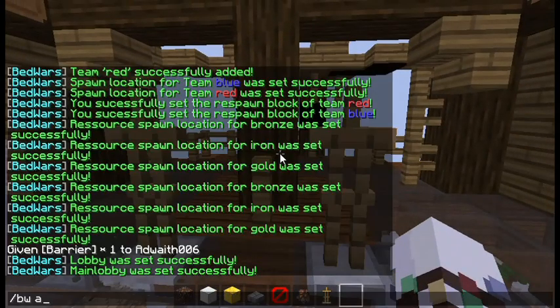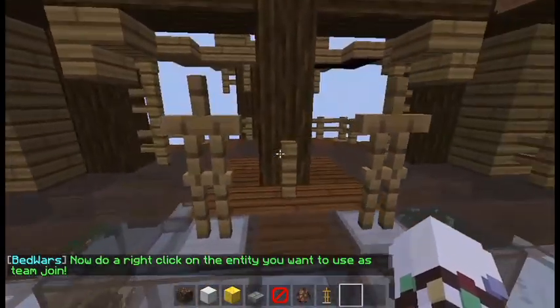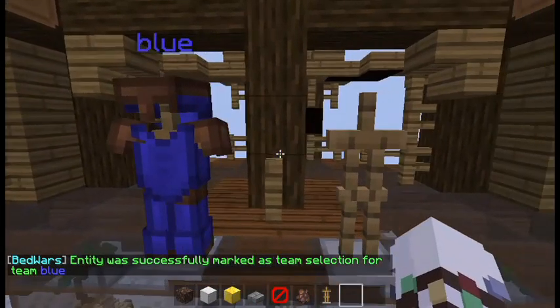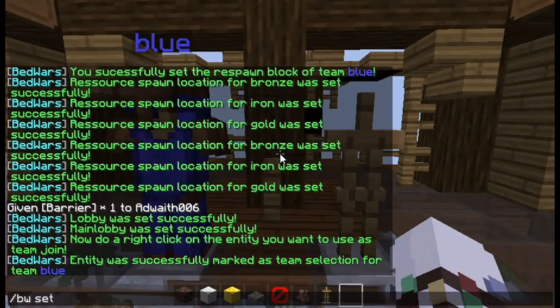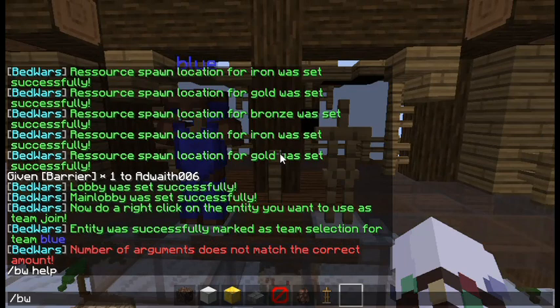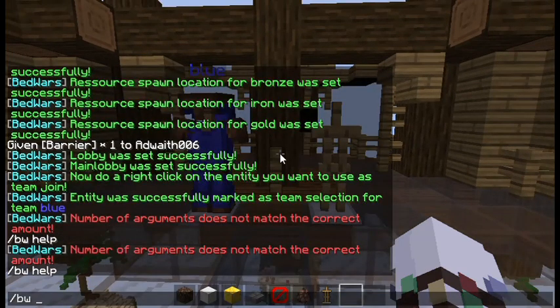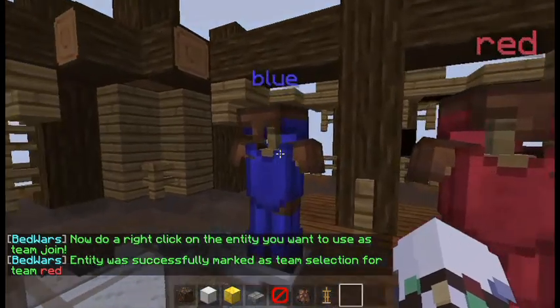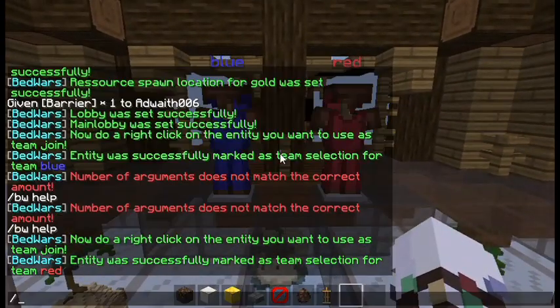Now set up the team join blocks. Run /bw addteamjoin ashore blue and right-click the armor stand you want for blue. Then run /bw addteamjoin ashore red and right-click the red stand. There you go — your teams are set up.